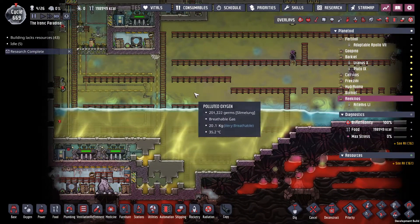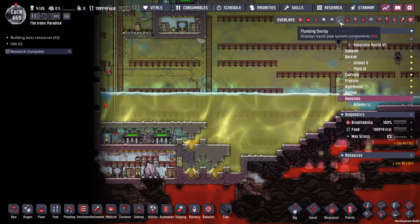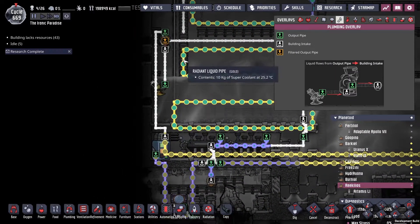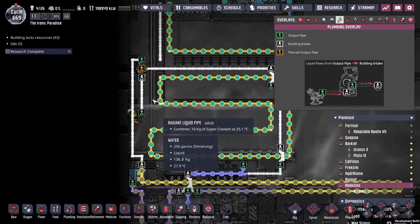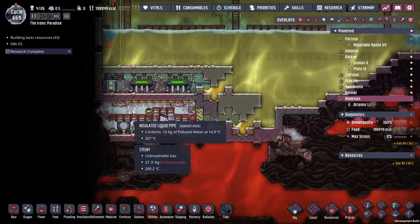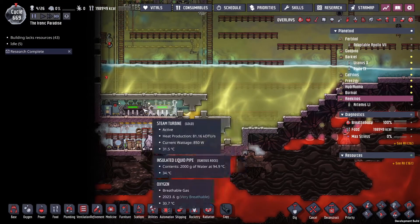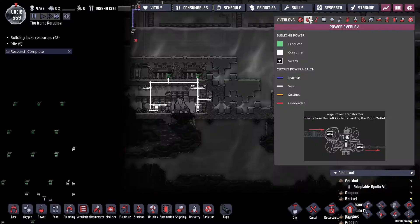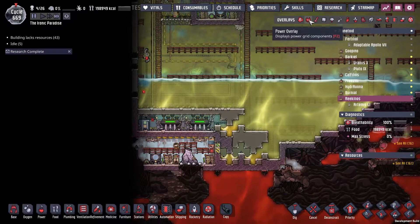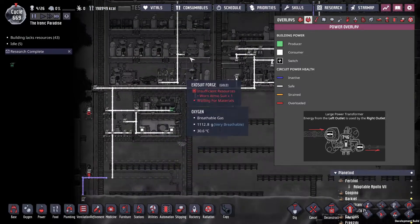Now we're back over here. The main thing I'm thinking about is how do I get the excess power — because I'm going to use this as geothermal. I need to get excess power out of there and feed that onto the grid.